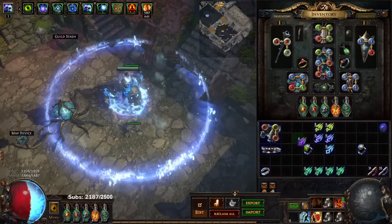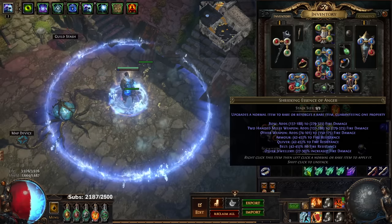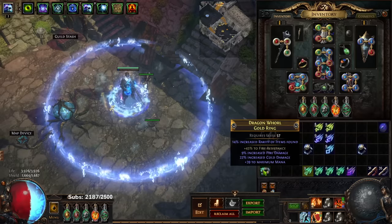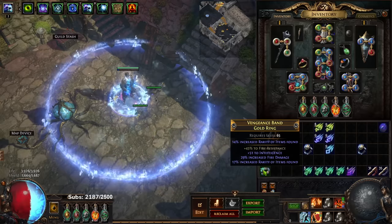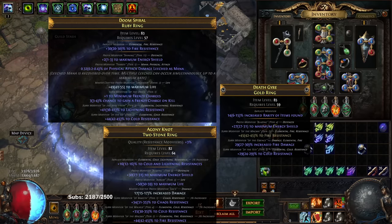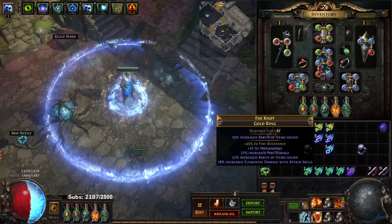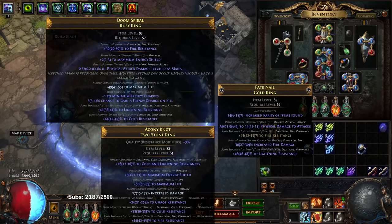For accessories you have some different options because essences apply a little differently. For rings I'm going to try using anger essences as an example - this is like 30% increased fire damage. Since these are pretty cheap, the goal would be getting fire damage and either another good suffix or a good prefix - I always try to go for three mods. We hit cold res - not amazing but craft life and it's done. We hit 46 lightning res - that's great. That's T2 fire res with 30% fire damage and tier 1 lightning, then you just craft life and your ring is done.